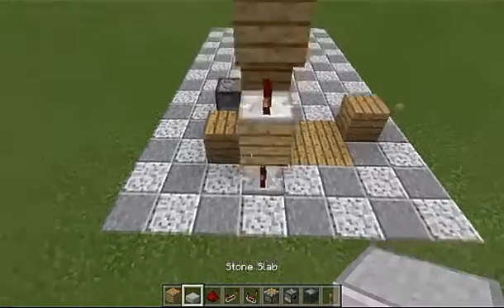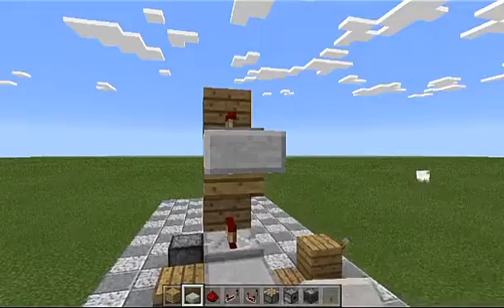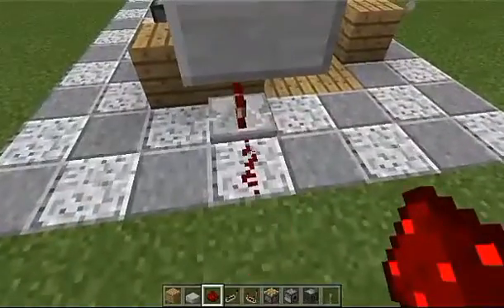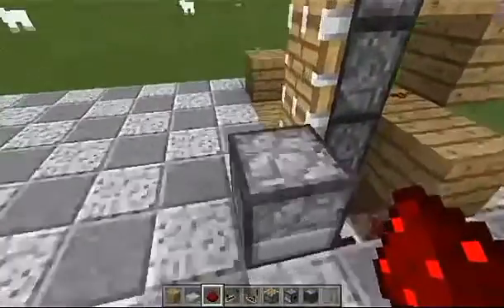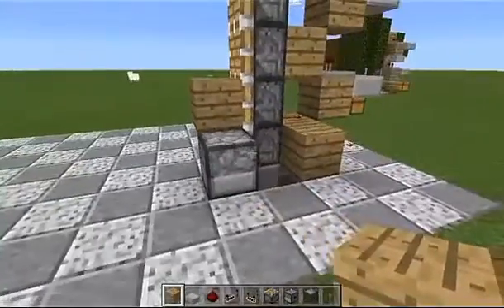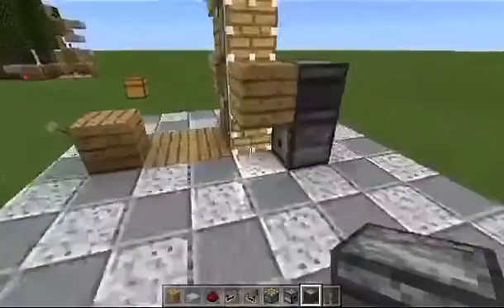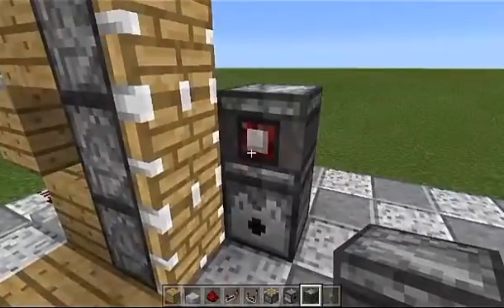Now take some slabs and place them down just like this, then take redstone dust and put them down just like this. From over here we're going to start building the actual detection part. Put a temporary block right here, then place our observer right here — that way the observer is going to be looking for the tree trunk, which is going to be growing right here.